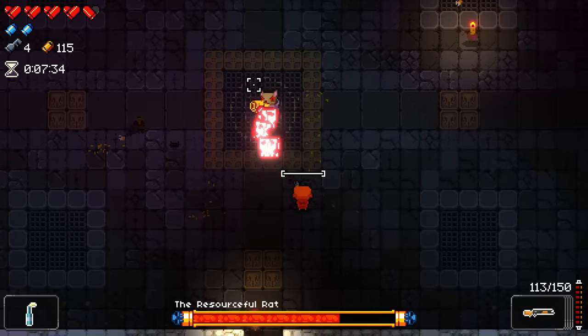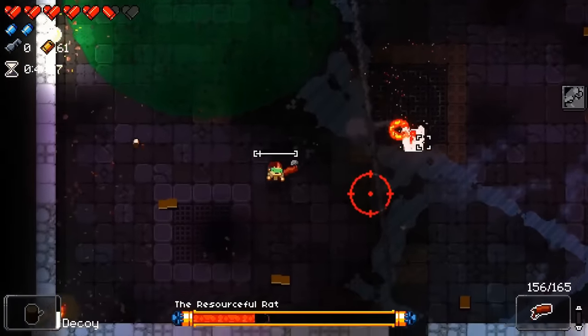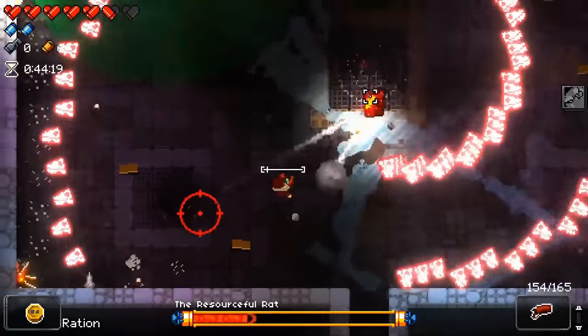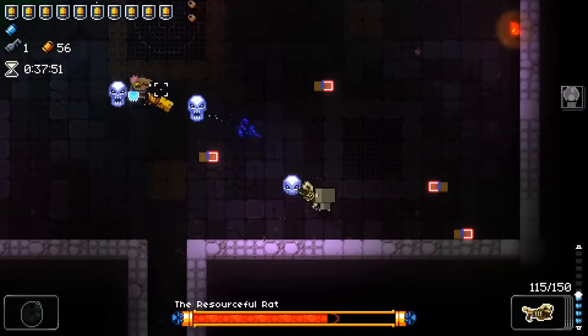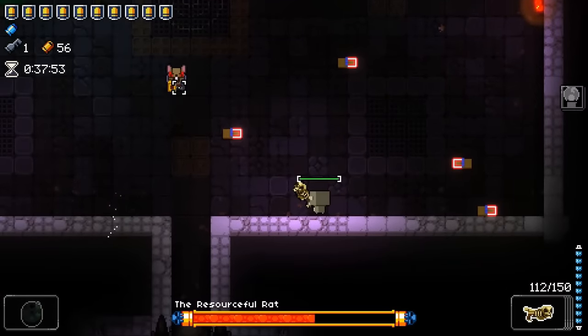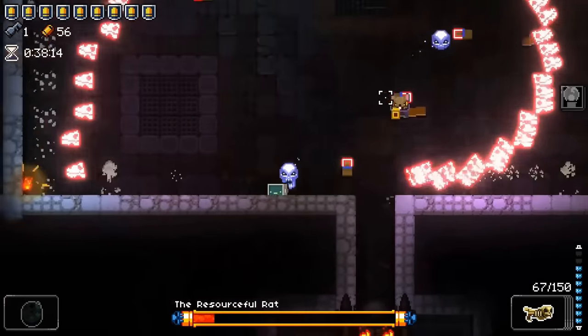This double bullet wave attack from the rat can be tough to dodge through. You can make it if you dodge near perfectly inwards as the attack comes out. But there is a trick: the attack is always the same — it starts and ends at the bottom. So what you can do is just stand down-right of the rat and walk left.